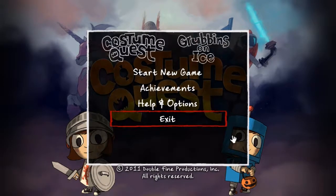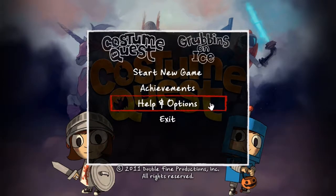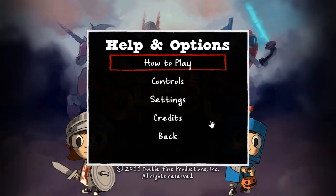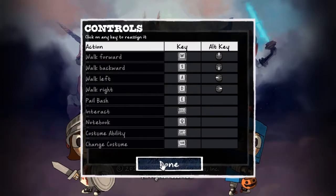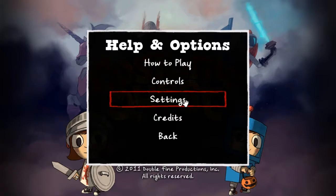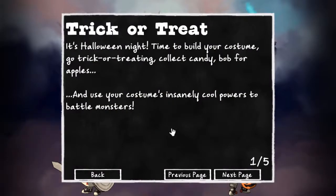Hello everyone, and welcome to a brand new Let's Play of Costume Quest, with your host Invalidation of Axon 4.5. This is going to be a completely blind playthrough. I have no idea what is going on in this game, other than some sort of costume thing. What I do know, however, is that this is made by Double Fine, the same studio that brought you Psychonauts and Brutal Legend.